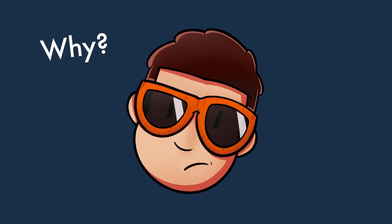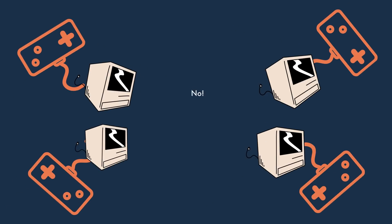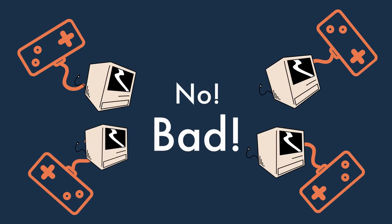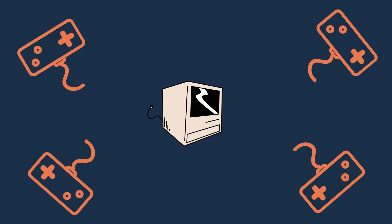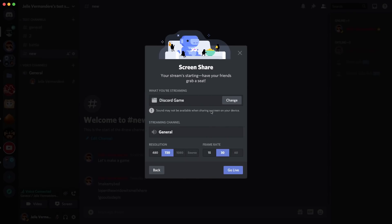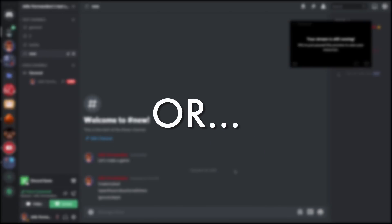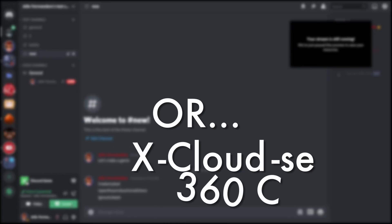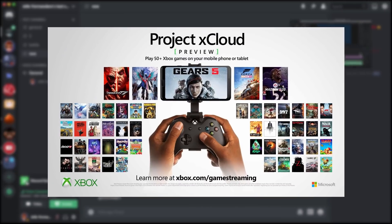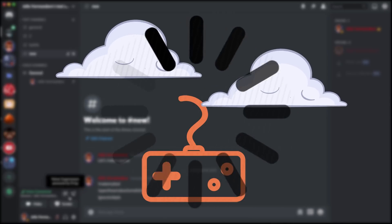You're probably wondering why anyone in their right mind would do this and how this would work. Instead of letting everyone download the game - which would totally defeat the purpose - I just host a single instance of the game on my computer, get the reactions and messages from the Discord server through the web, and display the outcome of the game on my screen. Then I just have to share my screen in a live stream so everyone can watch it. It's kind of like Google Stadia, or Xbox cloud gaming - gaming in the clouds, but now it's just way slower.